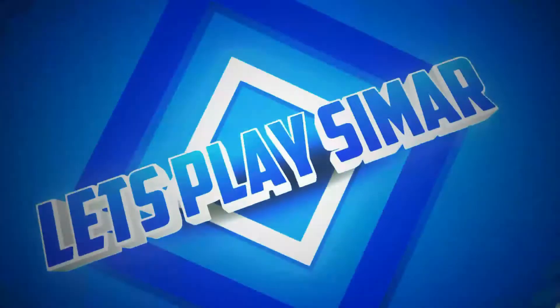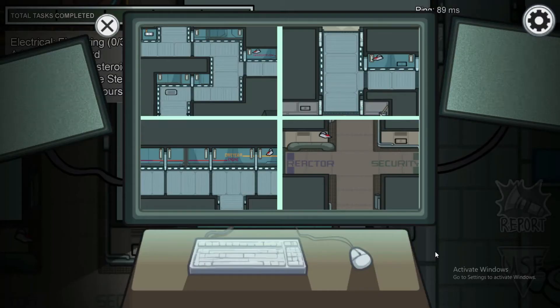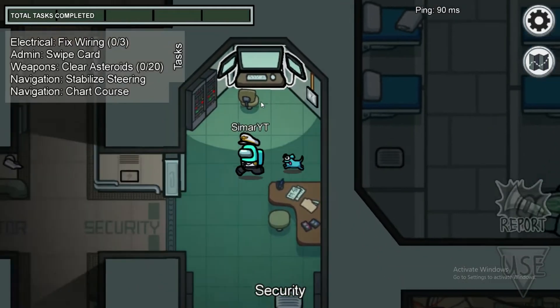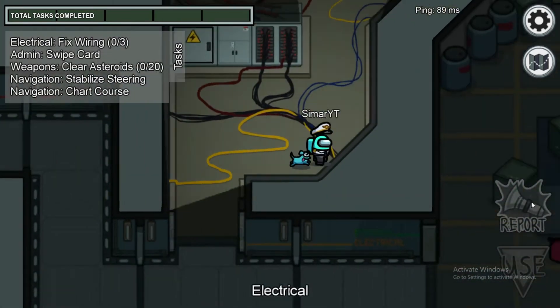Let's get into the video. For the first trick, you have to run up to the cams. When a vent opens, you can call an emergency meeting if you saw the impostor running out, or you can go to electrical and check if the impostor has killed anybody. The vent just opened, we just saw the impostor run — now we have to run quickly to electrical, and most probably there would be a dead body.